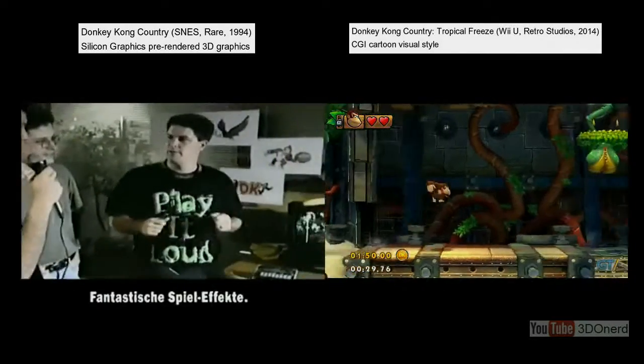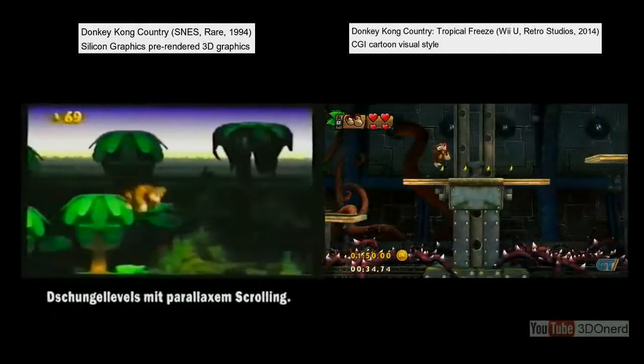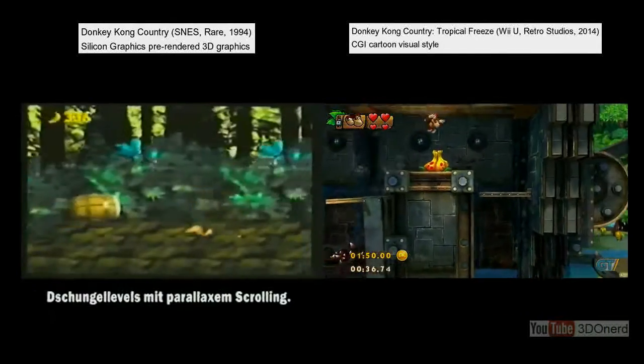We have a lot of other special effects as well. On the snow level, we have 12 different layers of snow going back and forth. We have forest levels with parallax scrolls for dimension in the game.